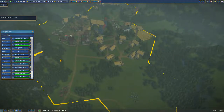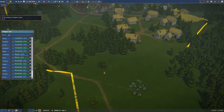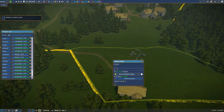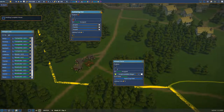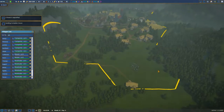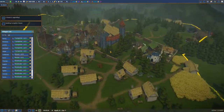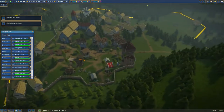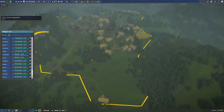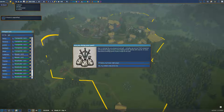Hello everyone and welcome to episode six of Foundation. In the last episode, the rain started and we got to see for the first time the weather change in this game. We also built this weed farm and some gathering huts around these bushes and berries. We expanded quite a bit to this area and built this wall around the most important structures. My goal right now is to get to 100 citizens.